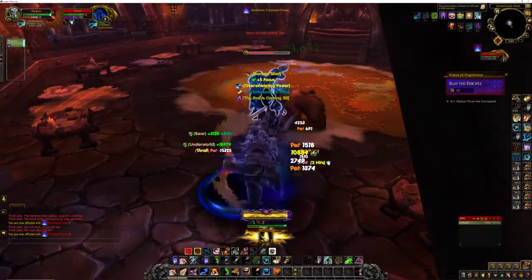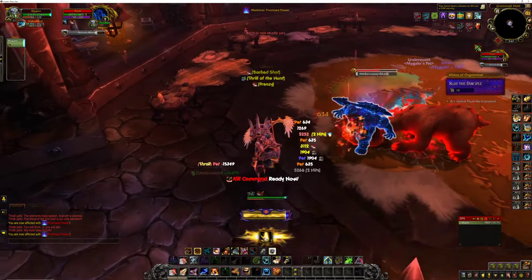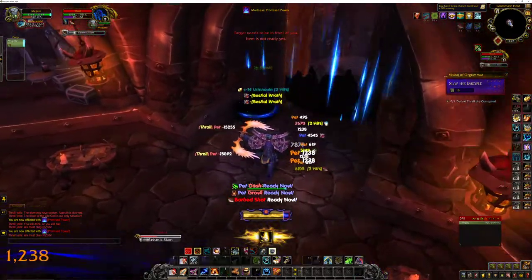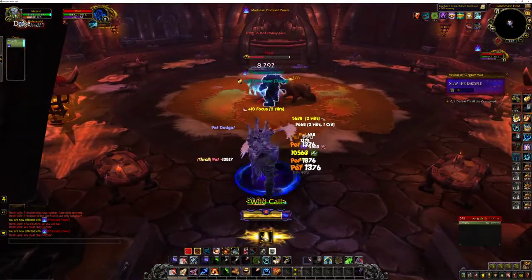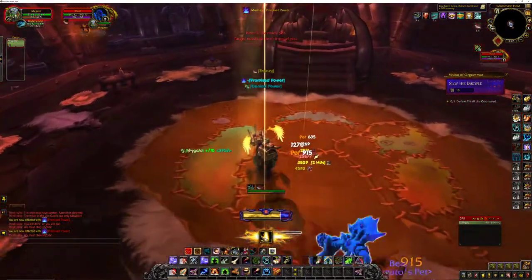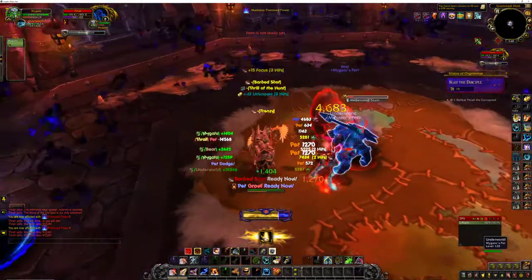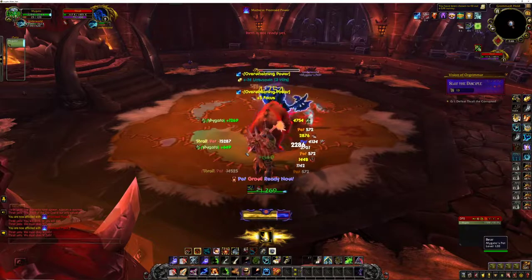He casts Surging Darkness, a debuff that puts circles either in the middle of the room or around the edge of the room, and it flips during the fight. So if it starts on the outside of the room it'll flip to the middle, and vice versa. Keep your pet healed, dodge the Seismic Slams. When Surging Darkness comes, move near the boundary and switch either inside or outside depending on where it flips. Then come back in and your Horrific Vision is complete.